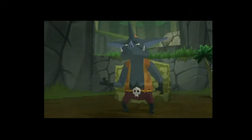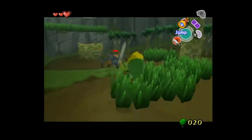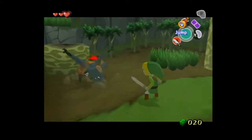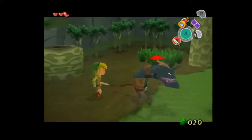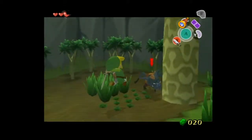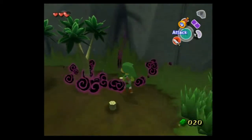This is once again showing off the auto-jump and 3D terrain. This is a Bokoblin, I believe. Yeah, jump attack. I guess it's 3 — three jump attacks basically take it out.